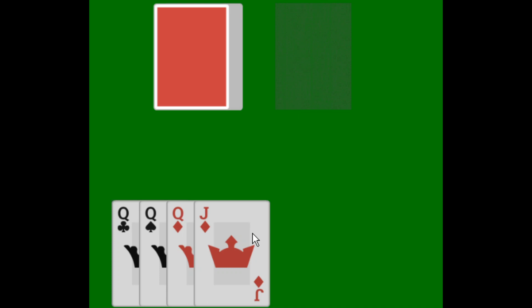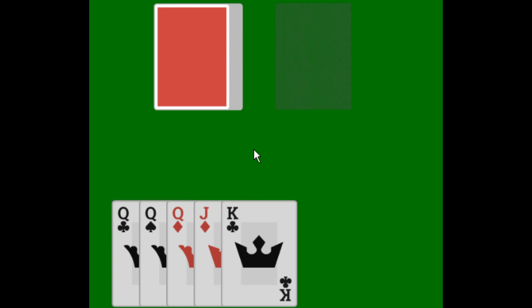In terms of actual gameplay, it's sort of complicated to explain even though it is quite simple to play. What I'll do is try to play and explain as I go. Essentially, if the top and bottom of the tableau are of the same suit, the two middle cards are discarded. If the top and bottom card are of the same rank, then all four cards are discarded. If no card is discarded, you draw from the stockpile and add that card to the top of the tableau pile.